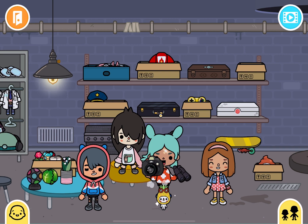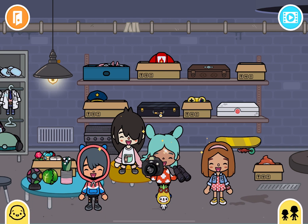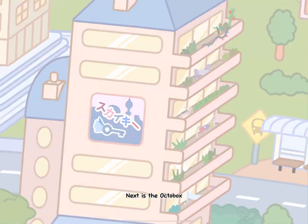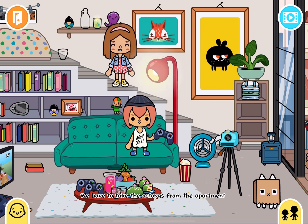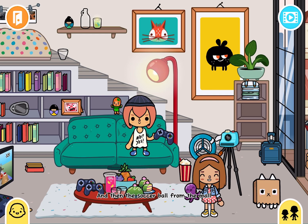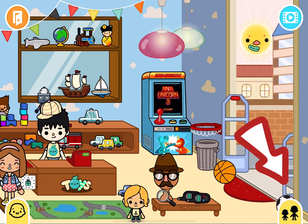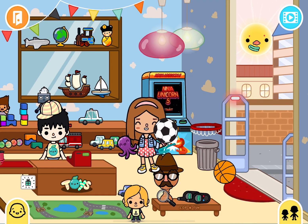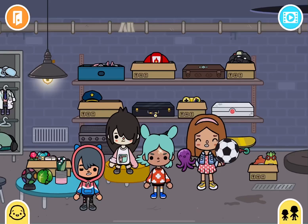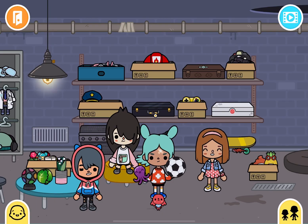Hold on. Wow. Yay, Rita seems happy now. Next is the octobox — we have to take the octopus from the apartment and then the soccer ball from the mall. The soccer ball is quite hidden at the very corner. Cutie.